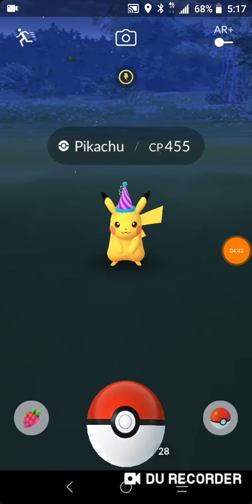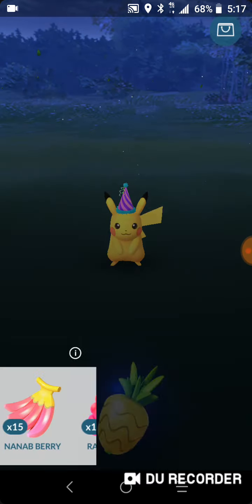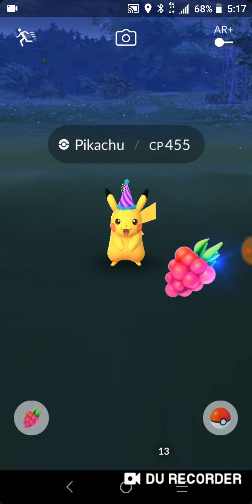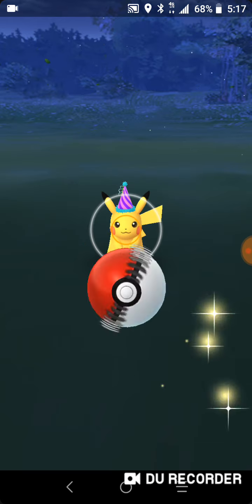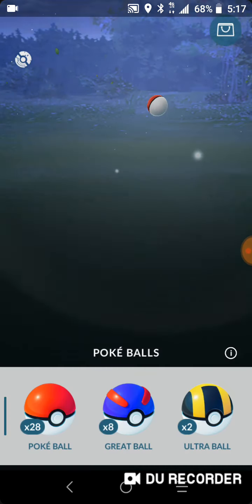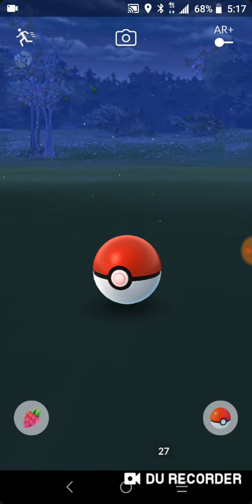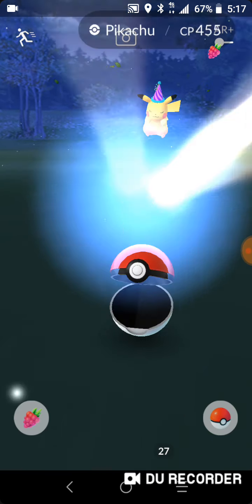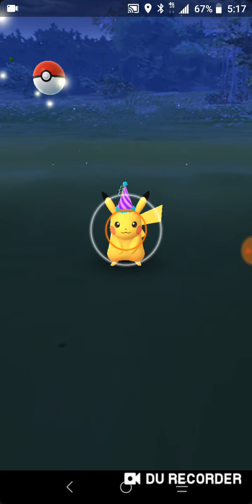Okay guys, we are back. We're back at the corner catching ourselves a Pikachu. We took over the guy's gym, then we friended him, talked, and we actually did a trade. He got an Espeon from an Eevee. I recorded that.